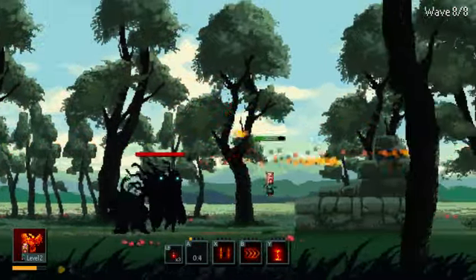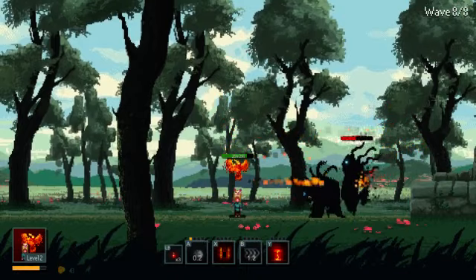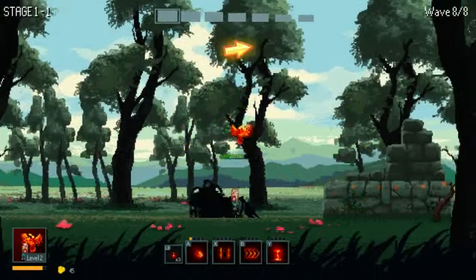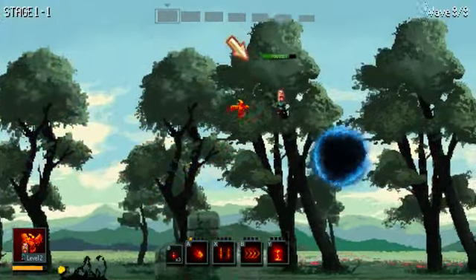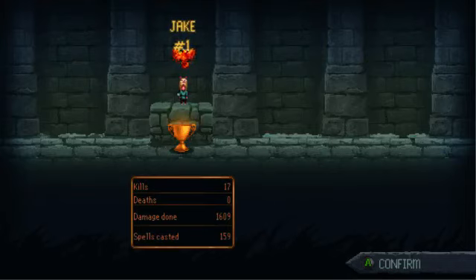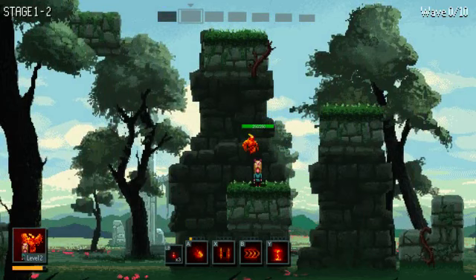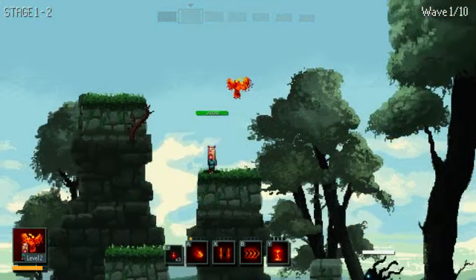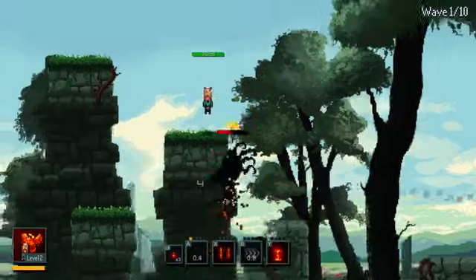Each level is set out in waves — as you can see, I'm on the eighth wave right here in the top right corner. And there we go, I just beat the first level. We make our way over to the portal and we get our special kill screen. There are a few worlds, and as you can see when I start the level, up in the top I have stage one — it goes to seven for this one. And then there's a boss at the end of the world.